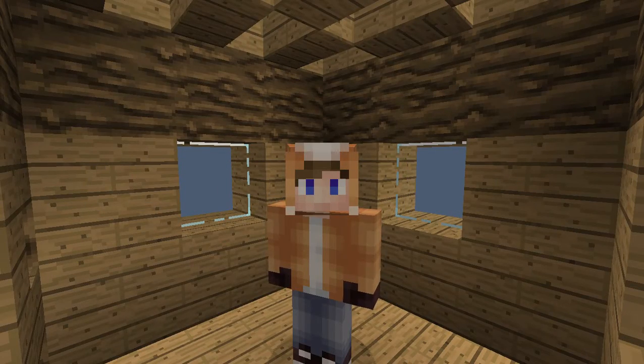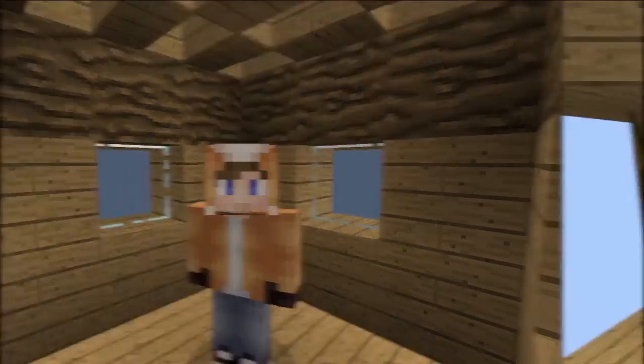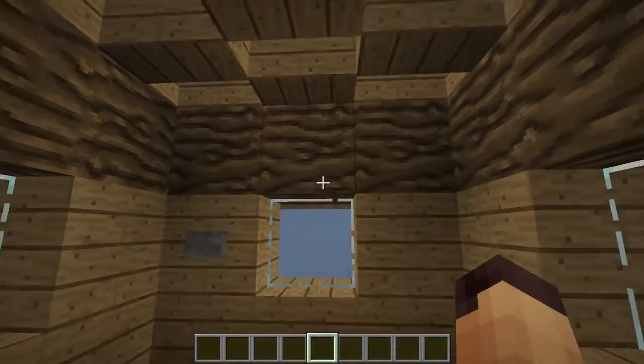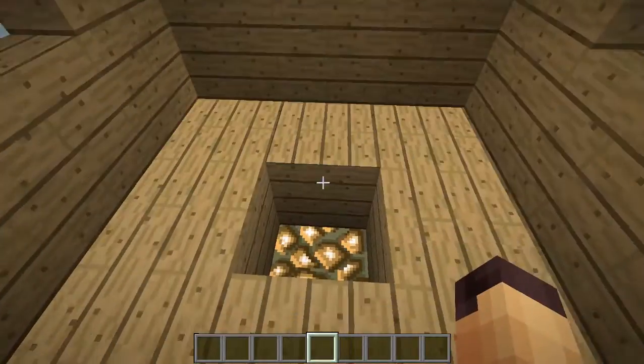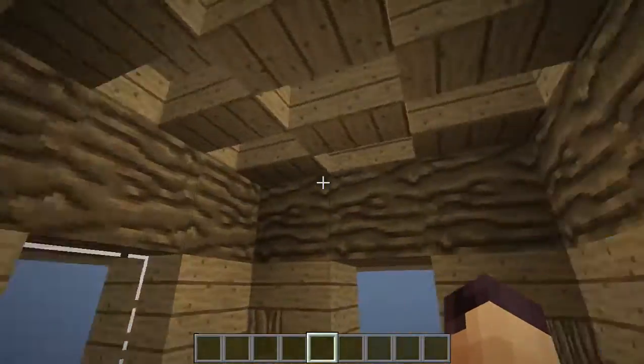Hello everyone, this is Jack and welcome back to another Minecraft video. Today we're taking a look at a floor block swapper. We're in an empty room — it's getting pretty dark, so I'm going to press this button. As you can see, the glowstone pops out of the ground and it's all bright now.